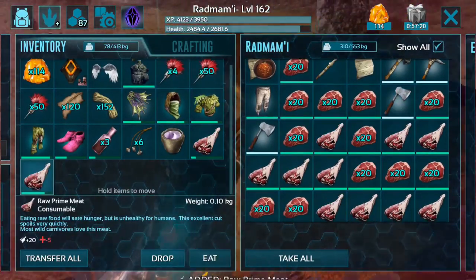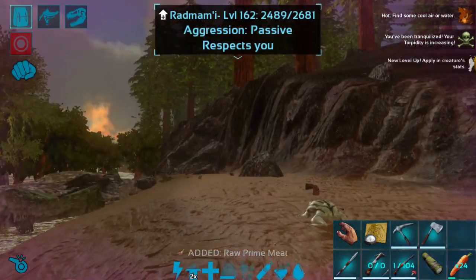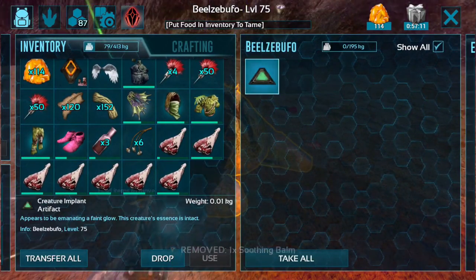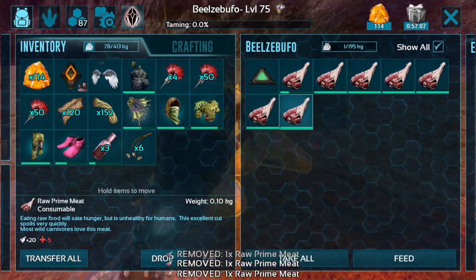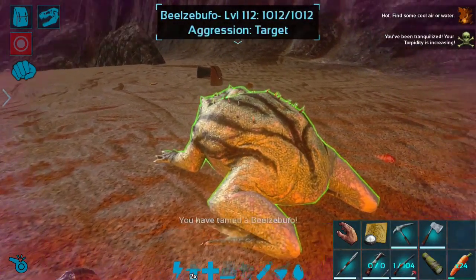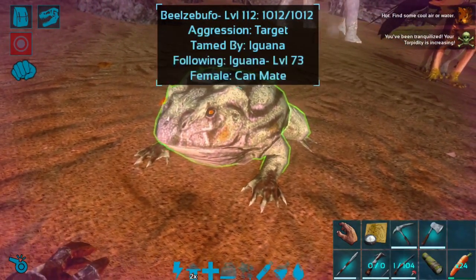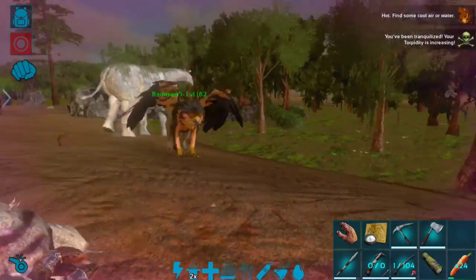Kind of on site and as intended rather than just off in the middle of nowhere. This is more than enough prime. So I'm gonna go ahead and give this guy a soothing bomb and then some prime meat. And then we have our Beezle Bufo tamed up just like that. Very easy. So this one is our female.